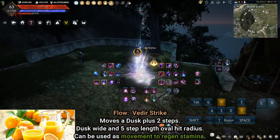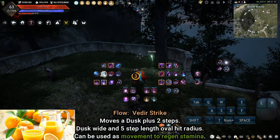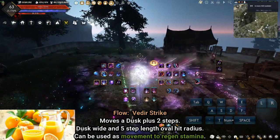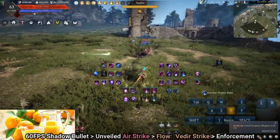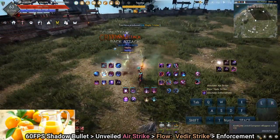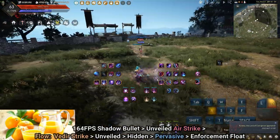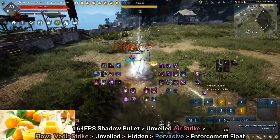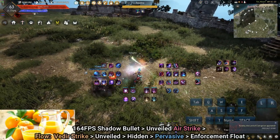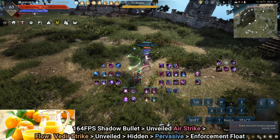Vidir Strike: used when hit confirming an Airstrike; can also be used as additional movement when using Airstrike to escape, and the direction of the flow can be changed. At 60 FPS combo example: Shadow Bullet → Unveiled → Airstrike → Flow → Vidir Strike → Enforcement. It is possible to do Shadow Bullet → Unveiled → Airstrike Float → Vidir Strike → Unveiled → Hidden → Pervasive → Enforcement Float, however it couldn't be recorded due to FPS dips.